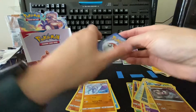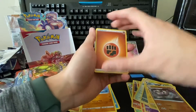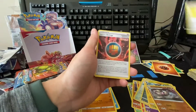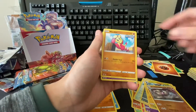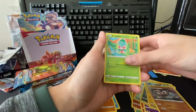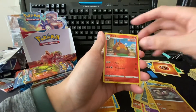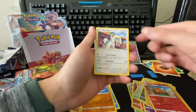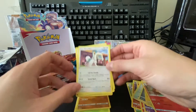Fight Energy, Level Ball, Single Strike Energy, Luxio, Meinfoo, Ball Guy, Kilowattrel, Mr. Mime, Forewarmth, Spearow, reverse Pikachu, and a Drampa. That's one funky looking Pokémon!